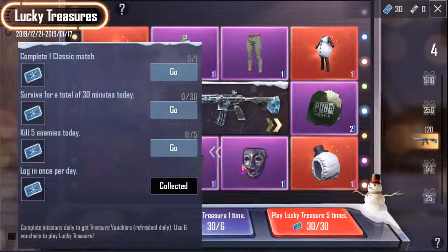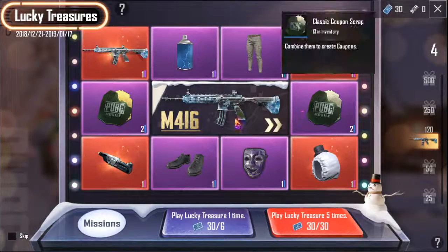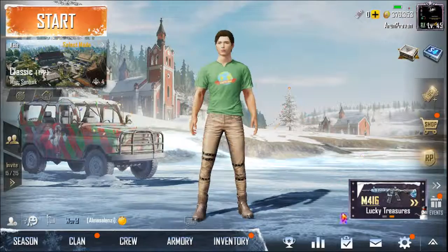Kill 5 enemies today. In total, I have 4 tickets and 30 tickets. In the game, there is 6. Click 6-5. We will play 24. We can play — here is how to collect.